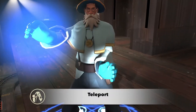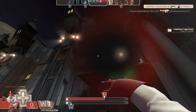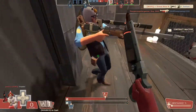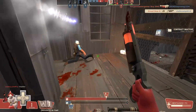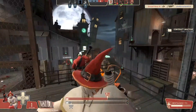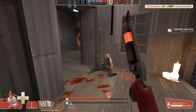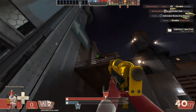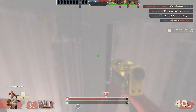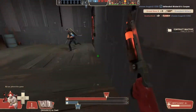The spell Teleport has two charges. When used, it fires a dark, smoke-like ball that will teleport the spellcaster to wherever that ball lands when it comes in contact with a surface. It also heals the user for 30 health upon use. This spell is affected by gravity, so when aiming you have to adjust your angle accordingly.